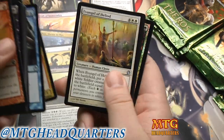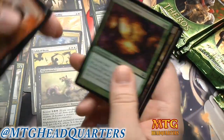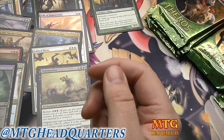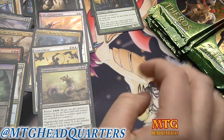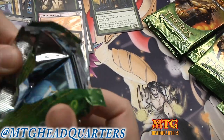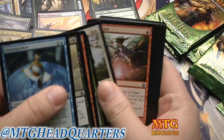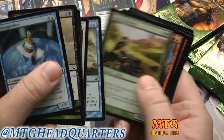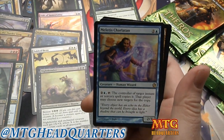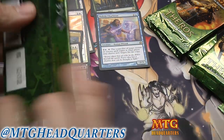A Sylvan Caryatid — another solid rare there. This set might be worth stocking up on — you'd have to talk to Zemmett, MTG Lion, or MTG Goldfish or other speculators about this. There are a lot of cards in here that seem like they're gonna be at least playable in modern.